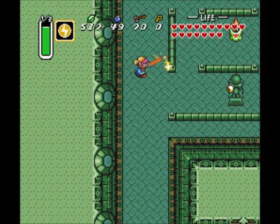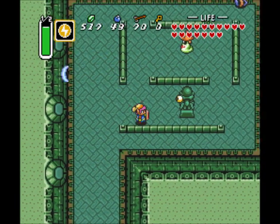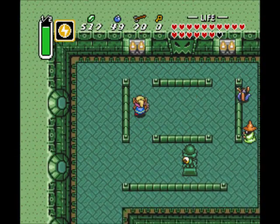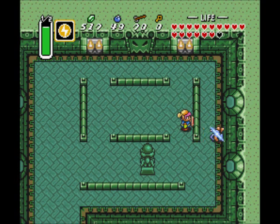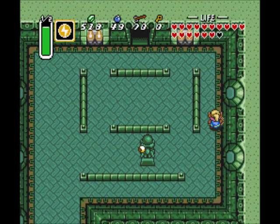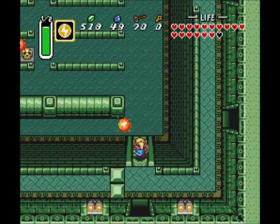Misery Mire is the introduction — the Link to the Past introduction of Wizrobes, which thankfully are not anywhere near as bad as they were in the original Zelda. I was hoping for a heart, but oh well. Defeat all the wizards, and the path ahead opens.